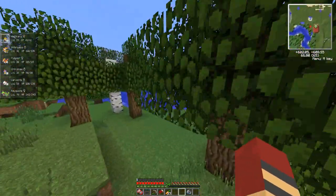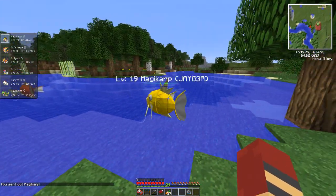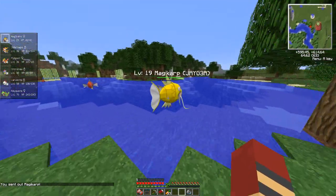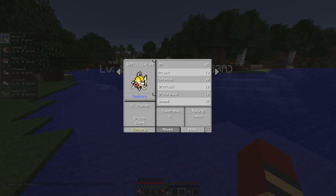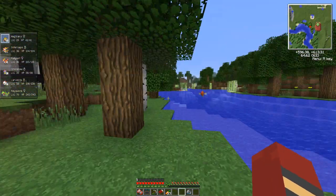Before I started this episode, I really wanted to show you my Shiny Magikarp. Level 19, just about to evolve. I know I said I was going to come back with a Gyarados, but I thought we should at least see him. He's actually giant, so that's cool. We're going to get a giant Shiny Gyarados in a second.